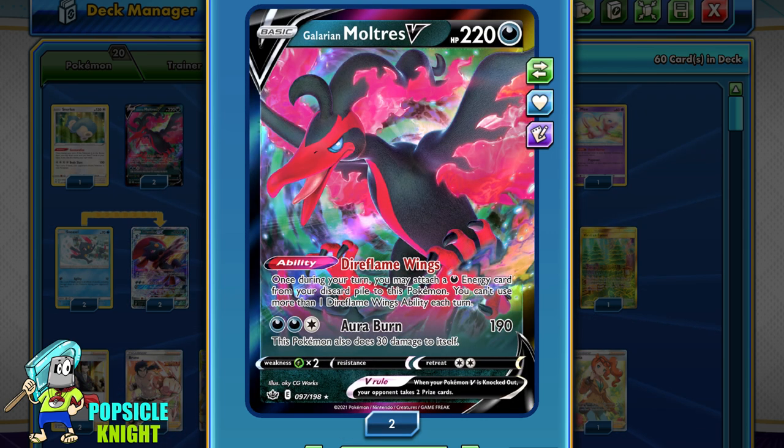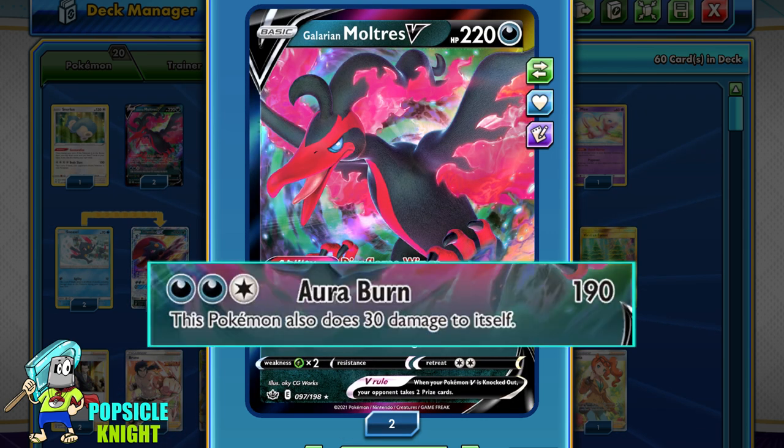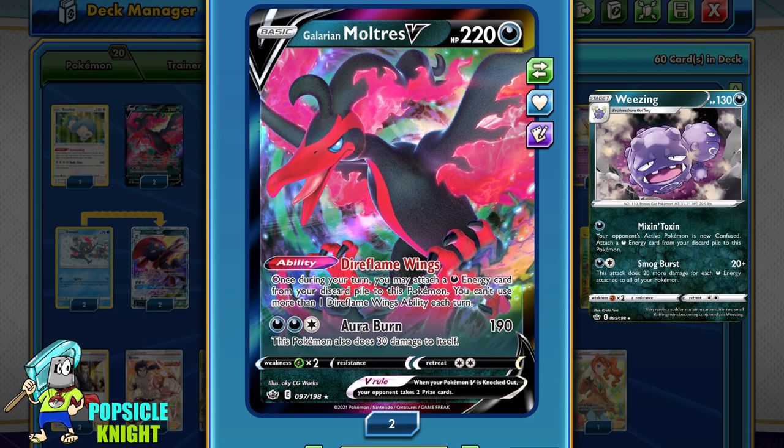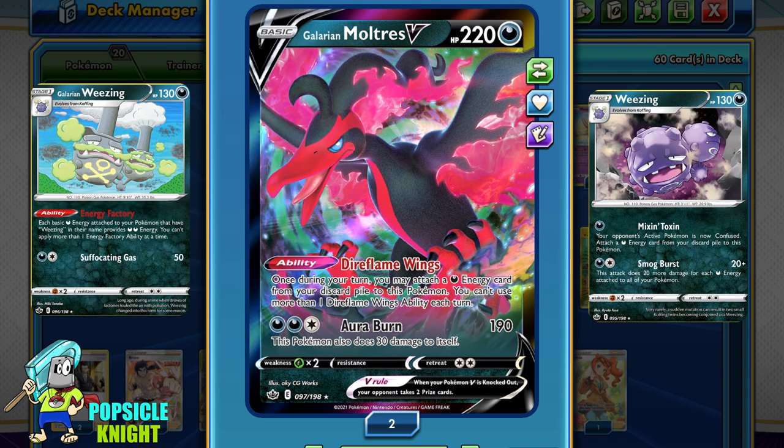You can also use Galarian Moltres V to attack. With Aura Burn, for 2 dark and 1 colorless energy, you'll do 190 damage, though it will do 30 damage to itself. Since our main focus will be on Weezing, we can transfer the energy from Moltres to any of our Weezing in play, so that the energy will be doubled with the help of Galarian Weezing's Energy Factory ability.